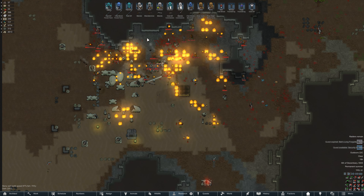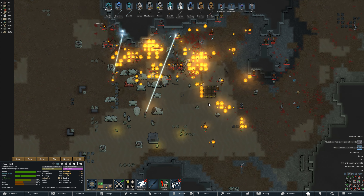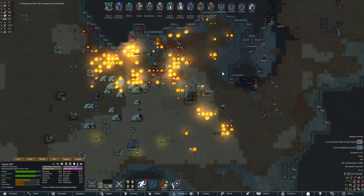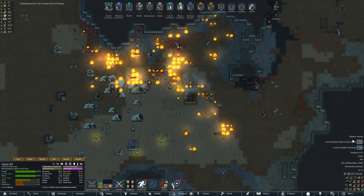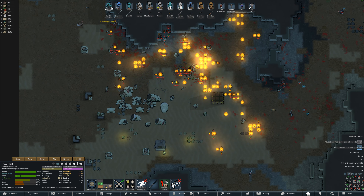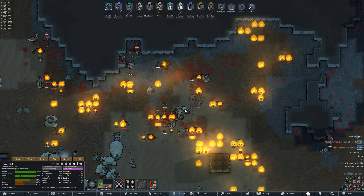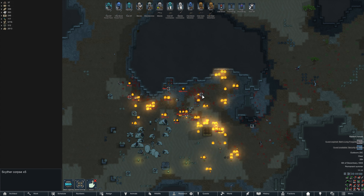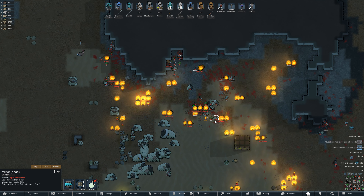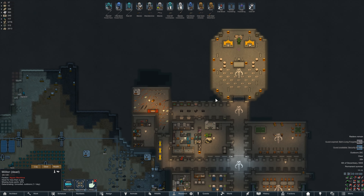Lots and lots of fire. They got a few mechanoids down though. I should have checked how many mechanoids were on the map — 33 are left, and that did not aggro them. So: three scorchers, five scythers, and a militaur. About nine mechanoids down.